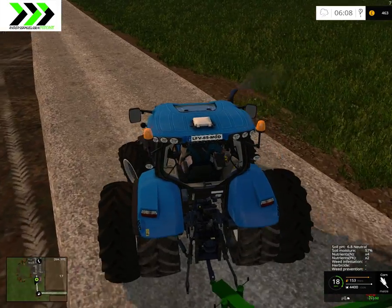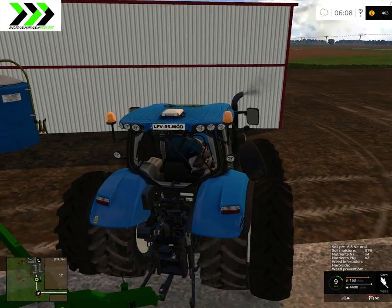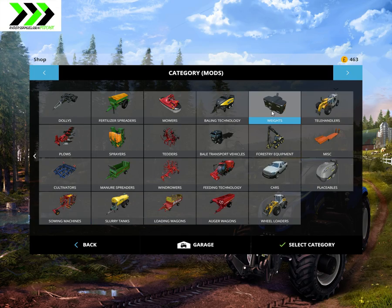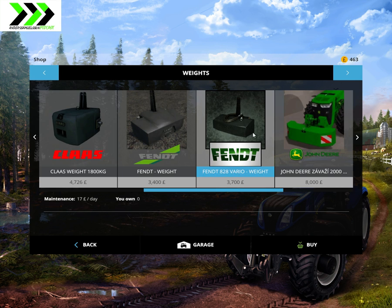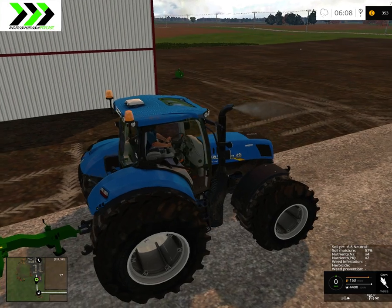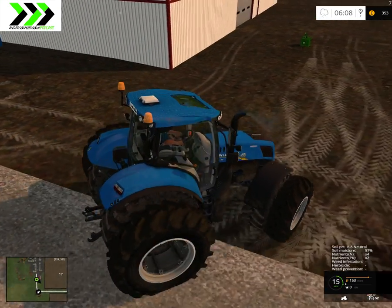Probably. Maybe I won't be able to get it full. I think I need a weight. Let's see what sort of weights we have — John Deere. I'll take this one. It's not ideal but it's too small. Maybe that was just a waste of money.